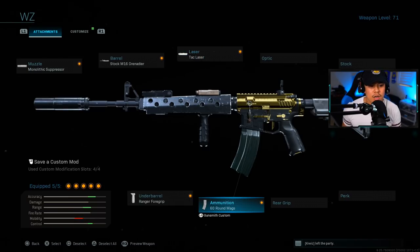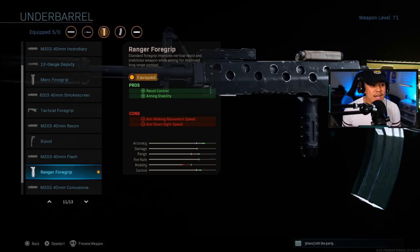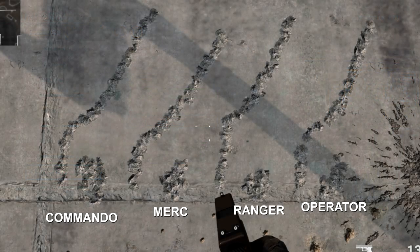For ammunition, we're running 60-round mags to maximize ammo in reserve. For the underbarrel, a lot of people will ask why I'm not using the Commando Foregrip — it was effective a couple seasons ago, but after some stealth updates it just didn't feel the same. I went into a private match and tested the Merc, Ranger, Commando, and Operator foregrips, and I concluded that the Ranger Foregrip gave me the best results: the smallest, most consistent bullet pattern, less ADS penalty than the Operator, and it also contributes to aiming stability.